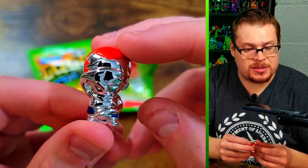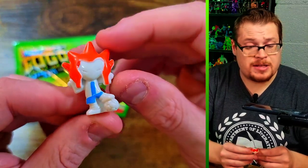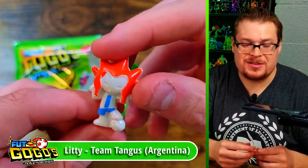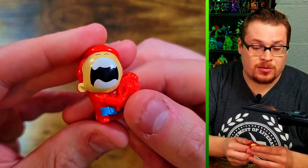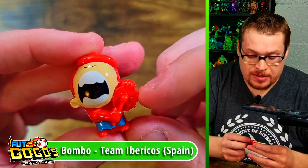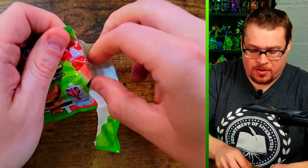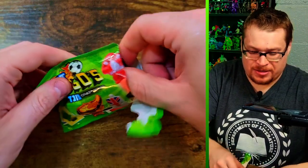So we've got a gold, a silver, and a bronze — perfect. We've got this dude, I don't know if he's wearing a hat or that's just his hair, but he's goofy — I like him. Last one in this pack is a screaming dude. What is he wearing? What is he holding? Someone tell me in the comments what that is.